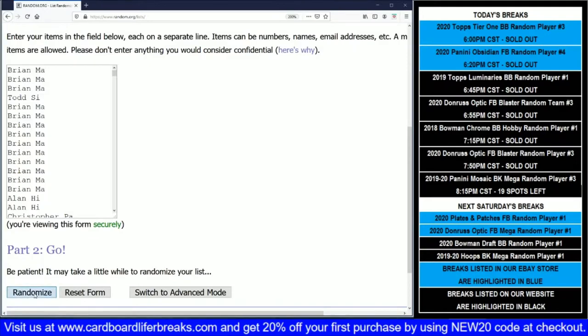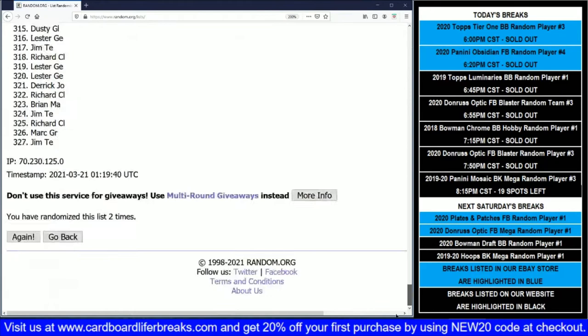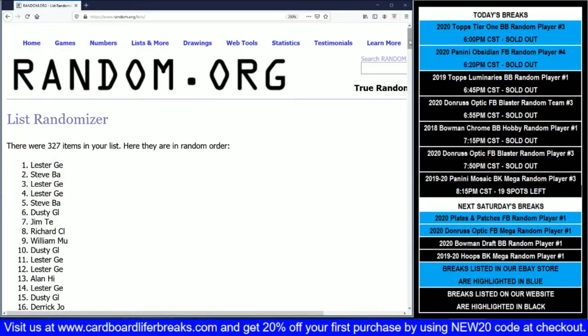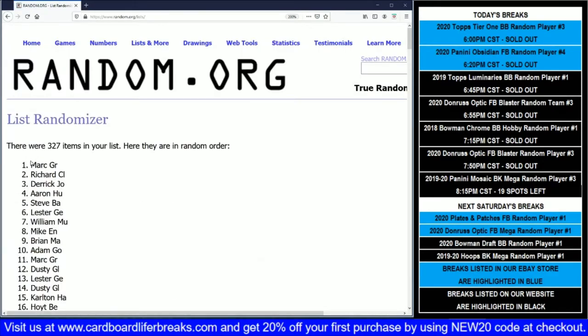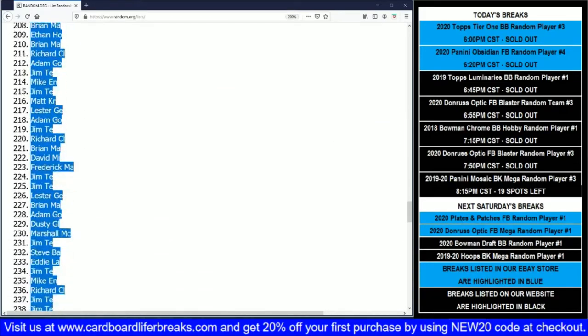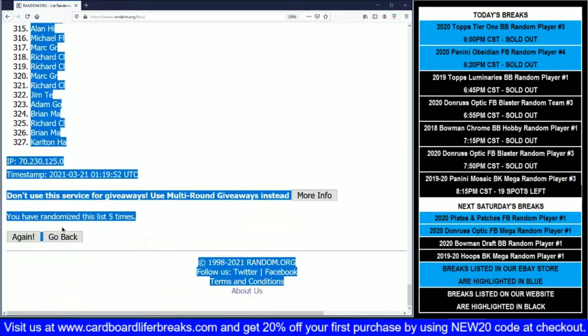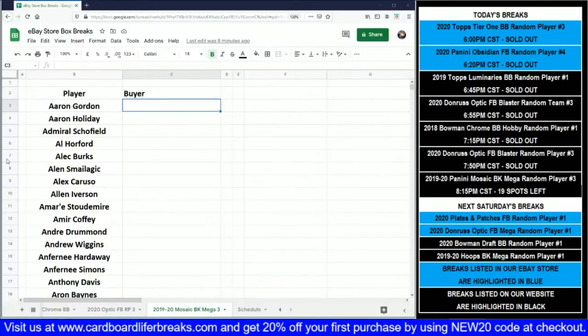Good luck, everybody! We've run the randomization five times. We've got Mark in the top spot. Let's see who gets the Zion spot — Carlton gets the Zion spot. All right, let's pull up our spreadsheet and do our cut and paste there.